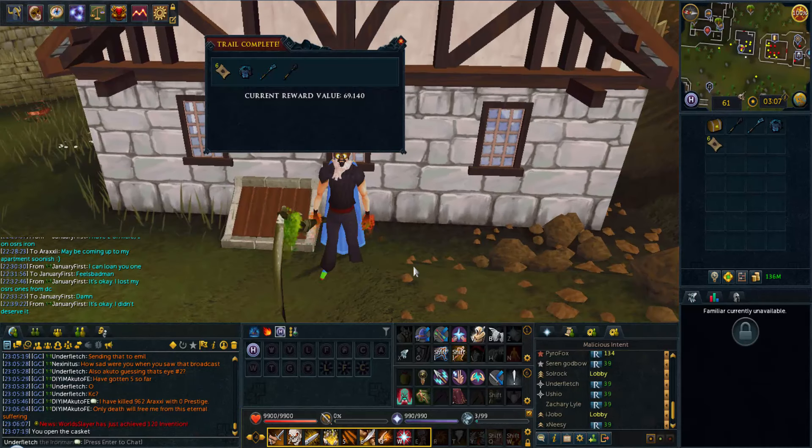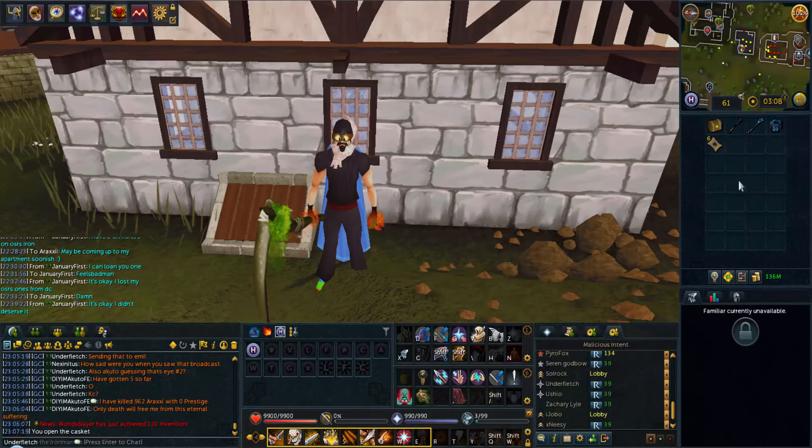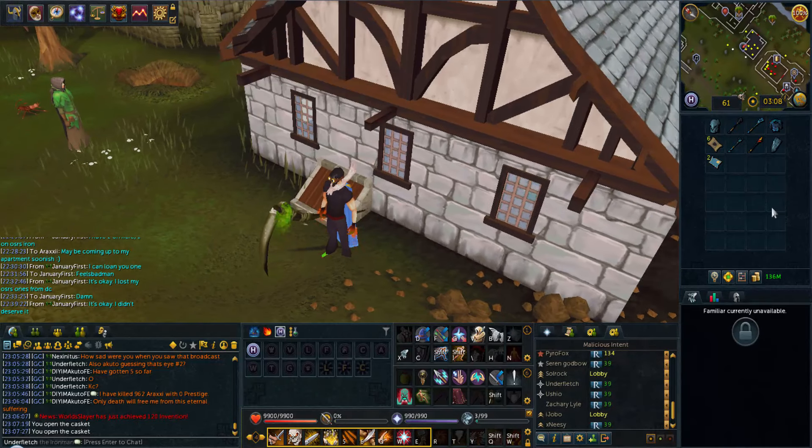Let's open up the first one. Oh, that is so bad. But these are free Clue Scrolls - honestly I'm not complaining about any of these rewards. Let's get the second one open. Basically the same thing, they're both 62k. Maybe I have one more in there - maybe I don't.